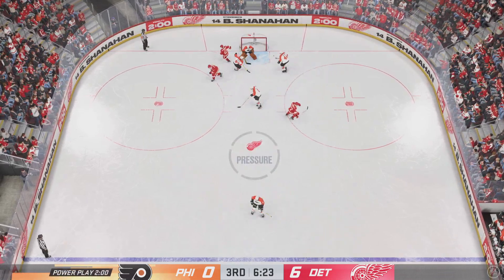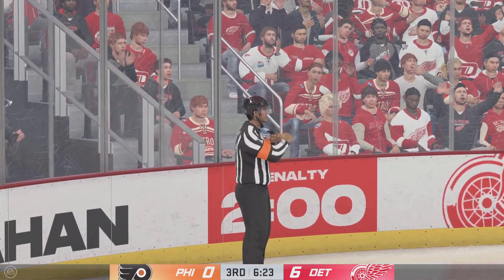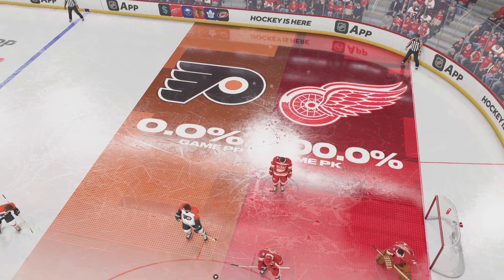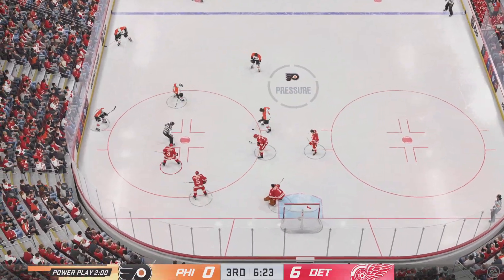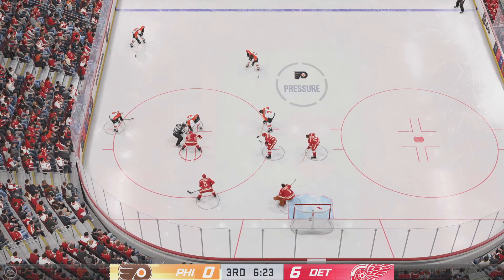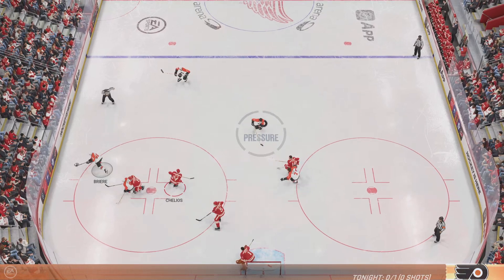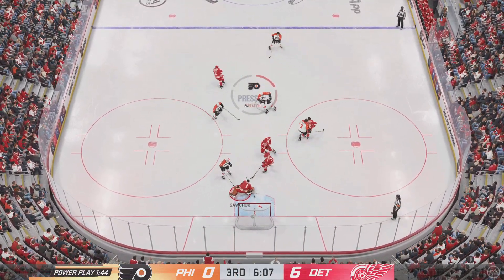Wait — I believe there's going to be a call right there. An infraction happens. Shanahan's getting called for interference — he's off to the box. Another special teams opportunity for both sides. The man advantage unit is back to work. Power play — you have so much ice available. You have to forget about the shorty you gave up earlier. You got the player advantage; you've got to take it.